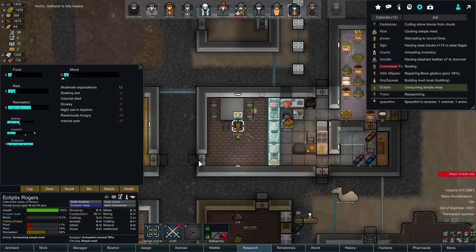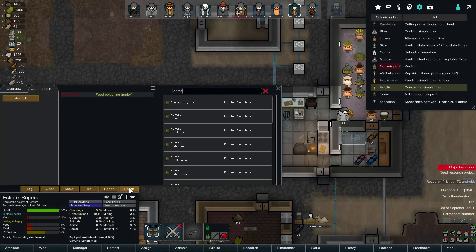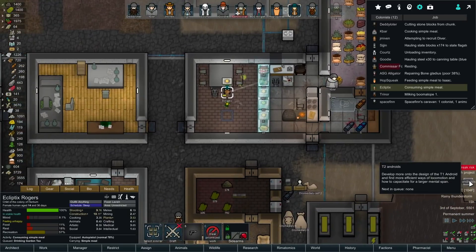Ecliptics, right. Yeah, you're getting food - you're very slow at eating. Food poisoning, that makes sense. Have a garden tea.